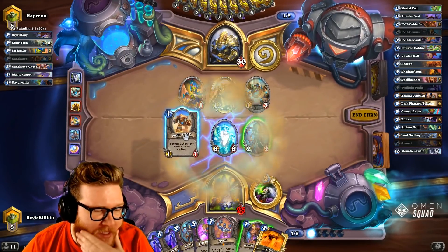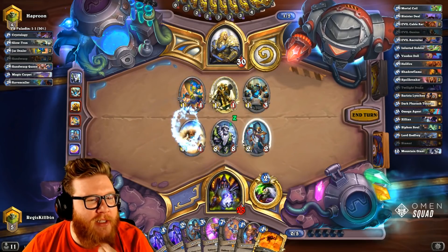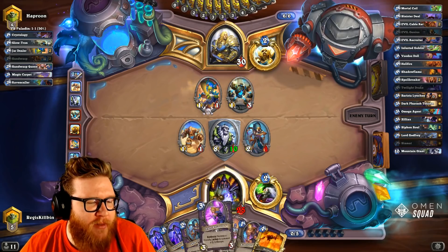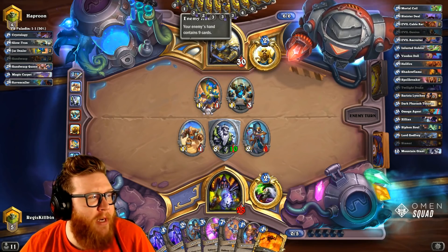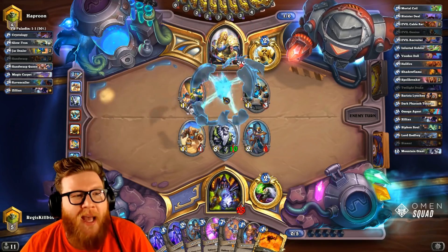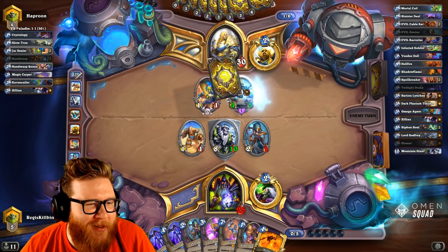I'm gonna go for the titanic lackey on the 8/8 here, just force the action. Hopefully he's not running the Black Knight in his highlander deck - if so I will feel very very bad. Zilliax is pretty good too honestly.